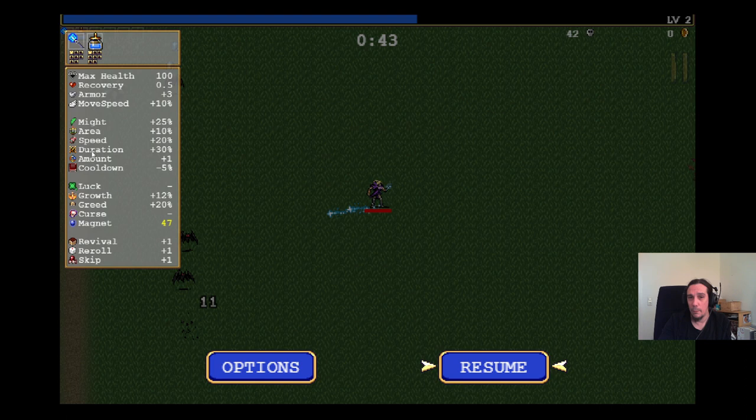Let's press escape and check out the stat sheet. Your character has health, HP recovery, armor — that's flat-out damage reduction whenever an enemy touches you — and movement speed bonus. Might says how much extra damage you do, area is how much more AoE your skills have, speed is how quickly your projectiles travel, duration is how long effects persist — like invulnerability, frozen enemies, and how long AoE fields linger. Cooldown is basically attack speed: the more cooldown reduction you have, the quicker your weapons will fire.